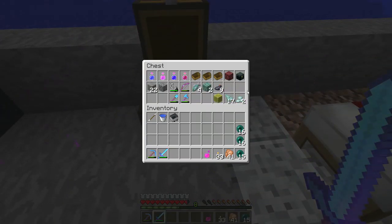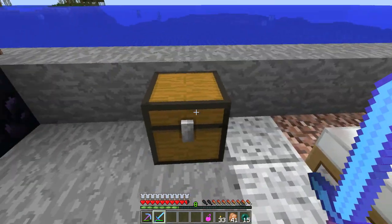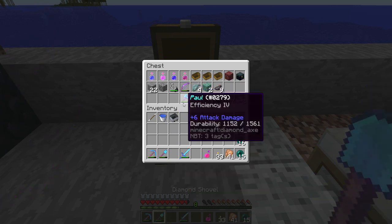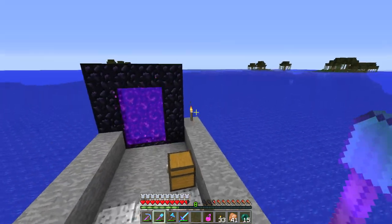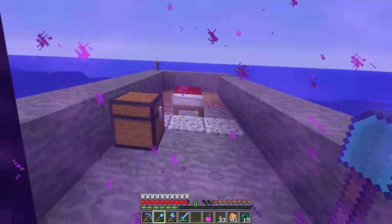I put some stuff and things away here in the chest. I got some of the prismarine crystals and prismarine shards from killing the squirty guys, and a couple of the prismarine that I mined — that took 700 years to do. The first thing I want to do today, in order to more effectively take on this dungeon, we got two more bosses to kill in there — we've got to go ahead and get some depth strider boots going.